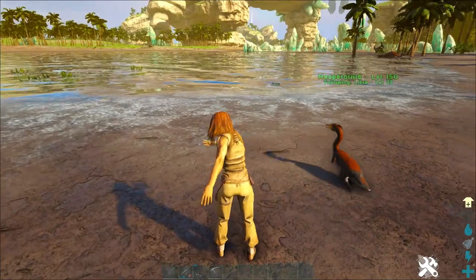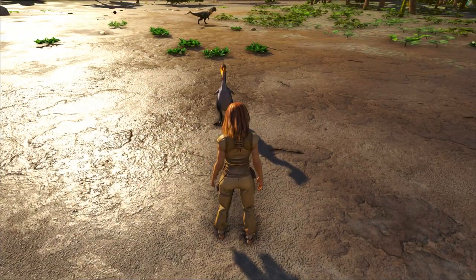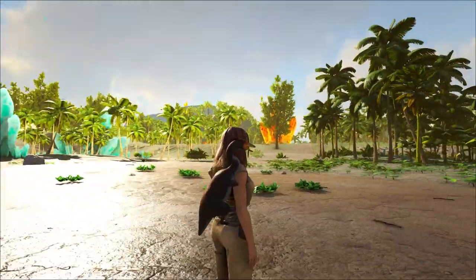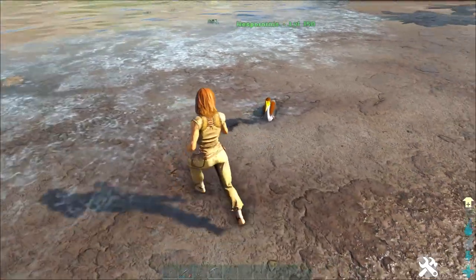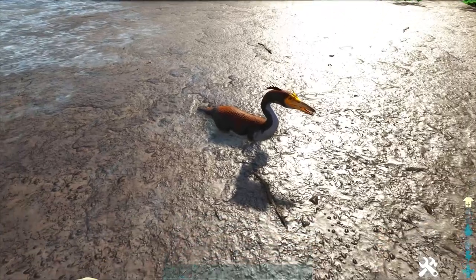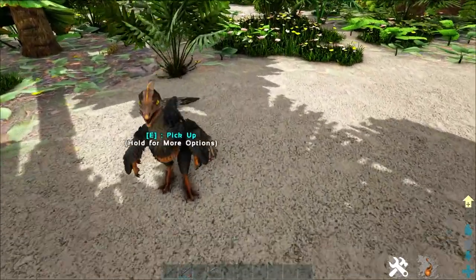It can lay golden eggs which give you an extra 10 temporary XP boost for you, or when you feed them to bigger creatures, and a 500 XP boost for small non-rideable creatures. In order to lay a golden egg, it needs to kill and harvest fish bodies — after eating a certain amount it will eventually lay a golden egg. It's a great small creature for beginners and it looks cool on your shoulder. To tame it, it's exactly like the otter: kill a fish, drag it to the creature, and feed it until tamed.